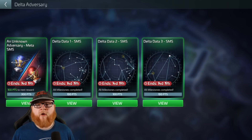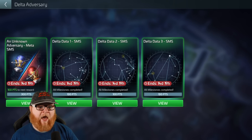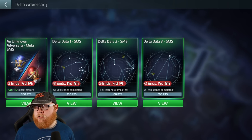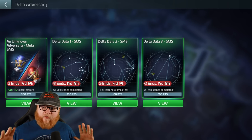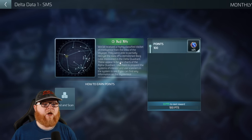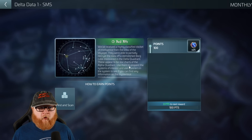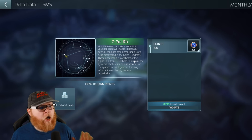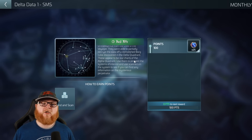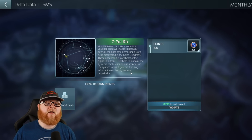The event we're going through right now is the Unknown Adversary Delta star chart — find out where things are in the galaxy. The basic idea is to go into one of these star charts and find where a specific system is in the galaxy. As it says in the first one: we received a highly classified docket of intelligence from the crew of the Voyager. They partially decrypted data off a demolished Borg cube in the Delta Quadrant. These appear to be star charts of the Alpha Quadrant. Use them to pinpoint the systems of interest and use scanners in the system to find information on the perpetrator.